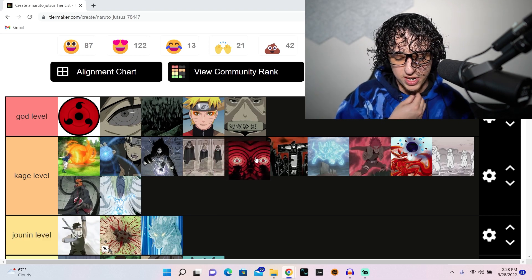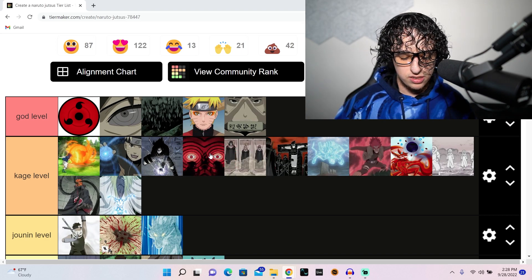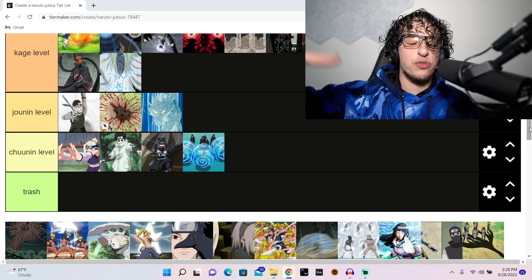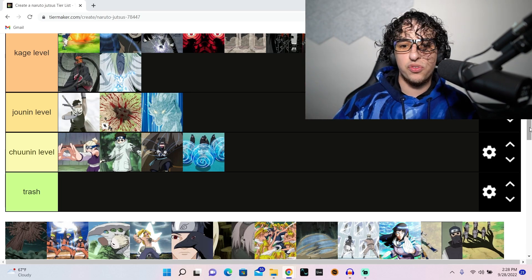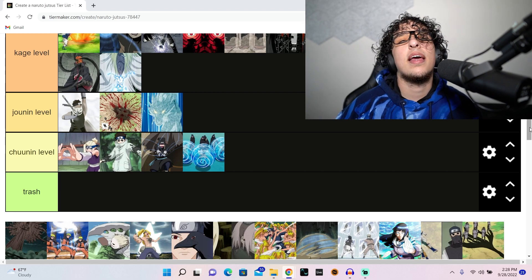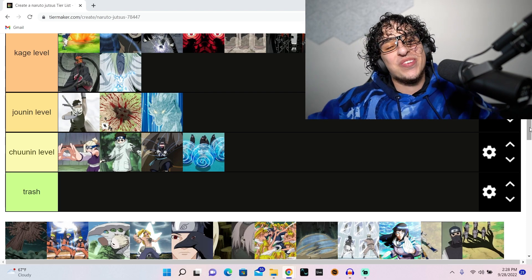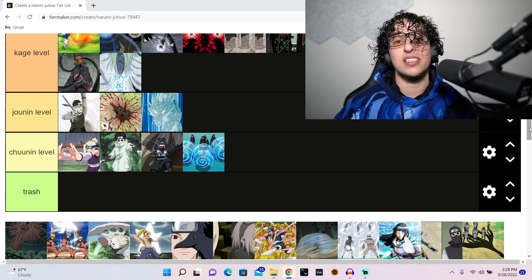I'm stuck on grading these out. I'll organize the kage tier at the end of the video. Izanami — it's when Itachi put Kabuto in an infinite loop of reliving certain events until he accepts his fate and becomes a changed man. It's like I'm grading the moment, and how it was used was just — Itachi's so cool, it makes me want to re-watch the series.